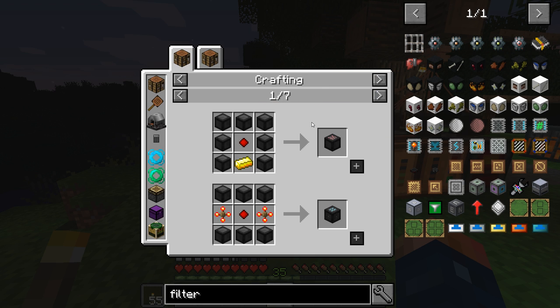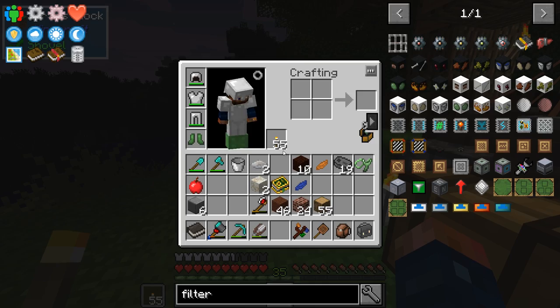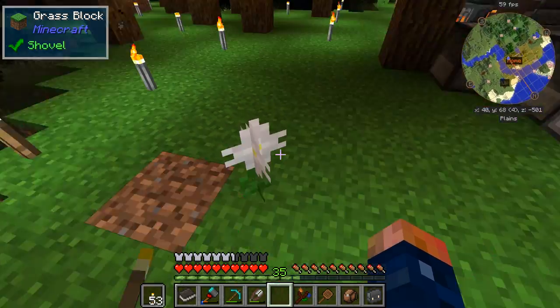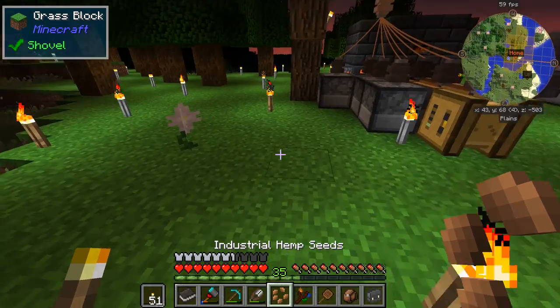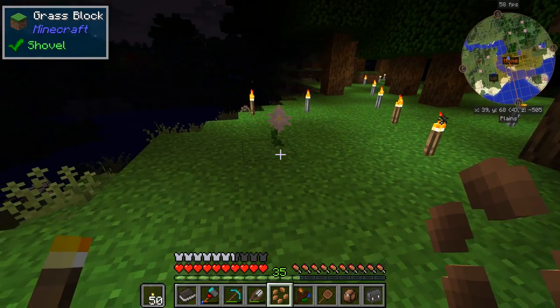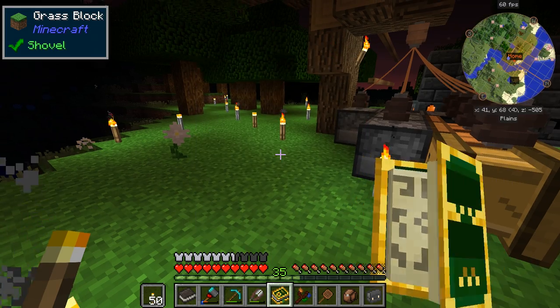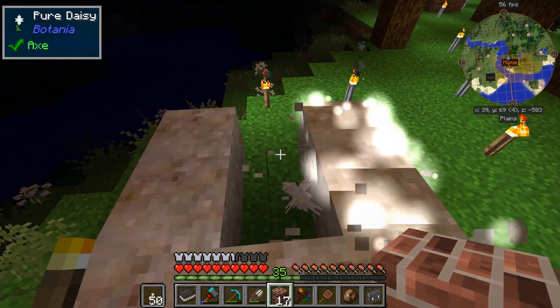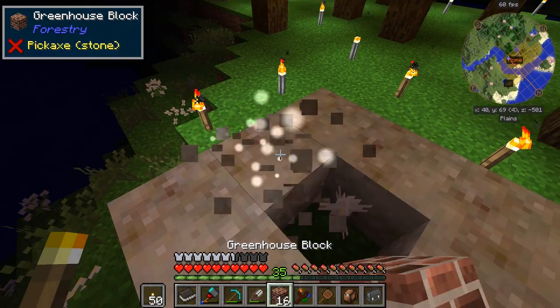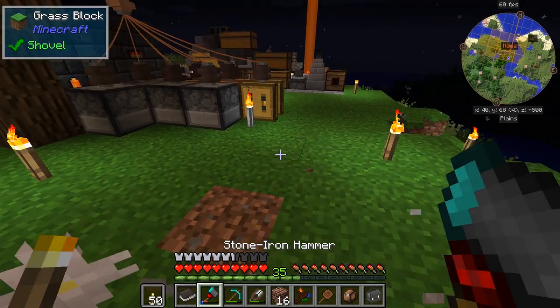I can now get started with Extra Utilities because I have that polished stone. That's gonna be used to make the manual mill, and from the manual mill I'll be able to make some other things. Stone burnt is used to make the water mill and stuff like that. I'm not sure how much of Extra Utilities is going to be useful early on, but I'll use a few things — like the miner, which may or may not use grid power.